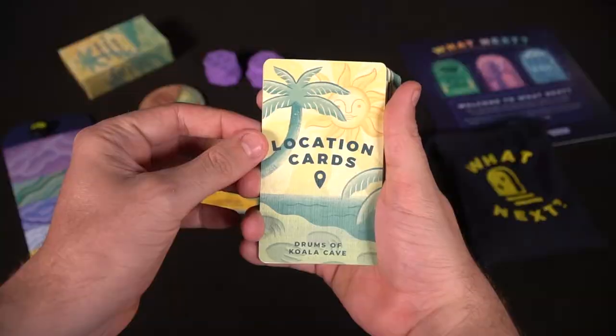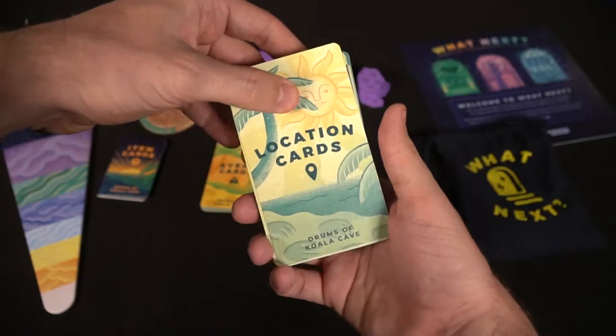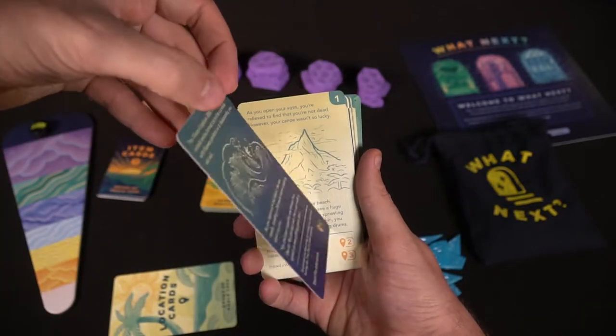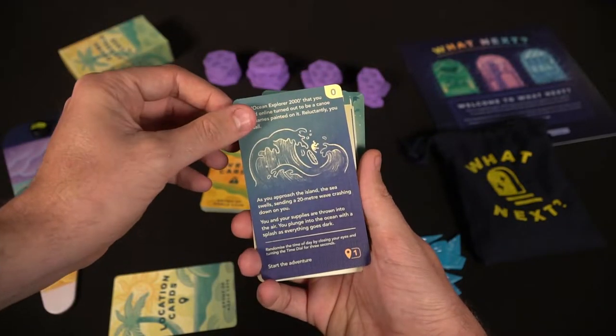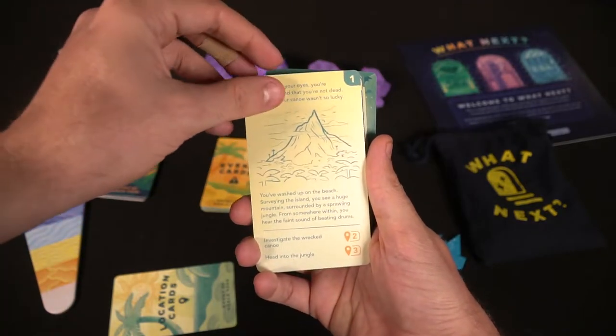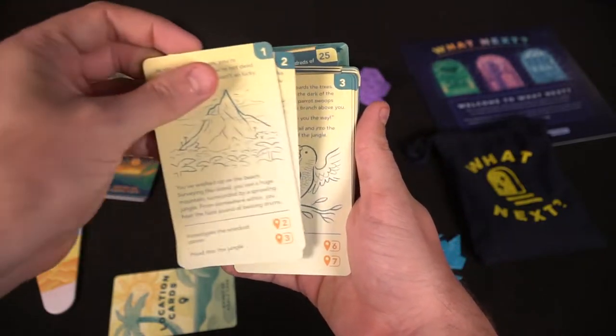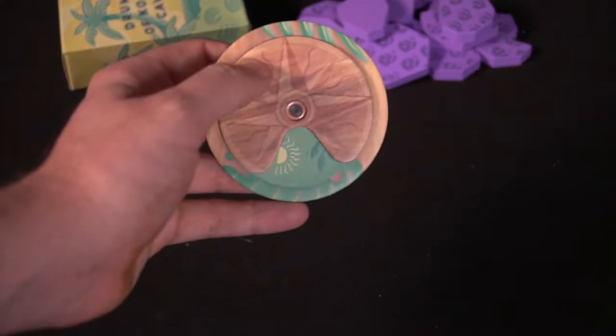Gameplay for What's Next is rather simple. Each deck has a front and back card that blocks the cards so you cannot see them as you draw, since each card has a front and back side. To begin, move the cover card off the top of the deck, draw the first card, and read it. Sometimes it will tell you to flip the card, other times to move to a new location, and sometimes to draw an event. After you've finished that location card, pass play to the next player.